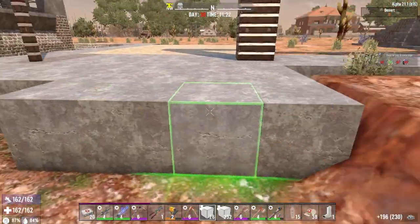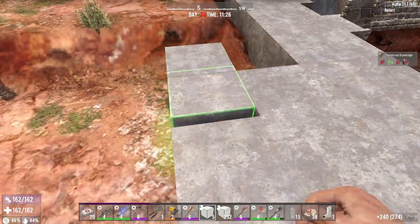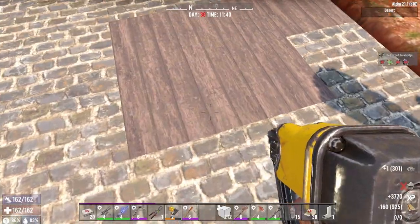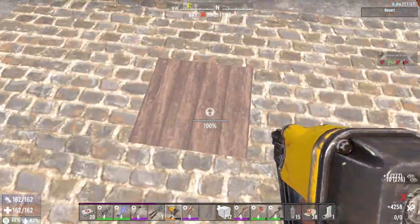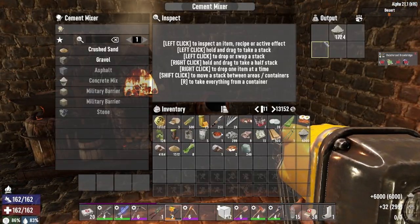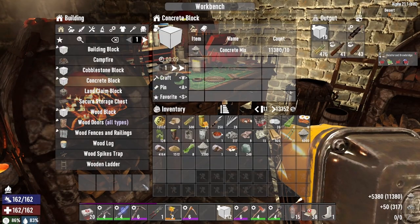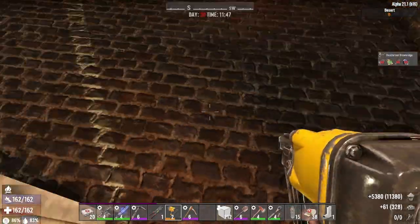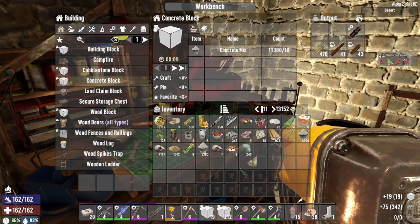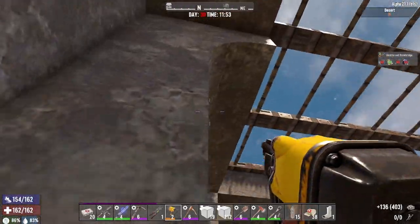My bunker is on top of the base — please don't misclick. I'll go up and grab the concrete, then I'll show you the upstairs bunker. Actually, I'll just leave it there — that'll save wood and cobblestone. I'll replace 19 of them.